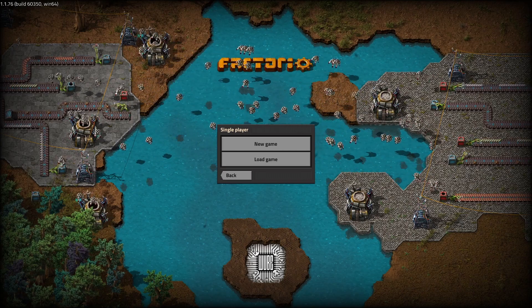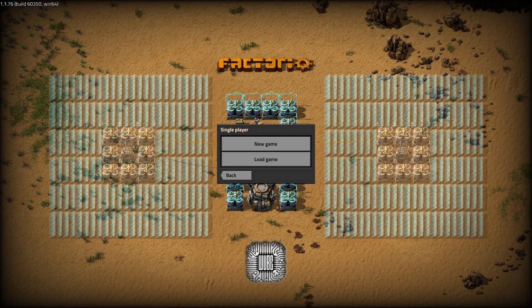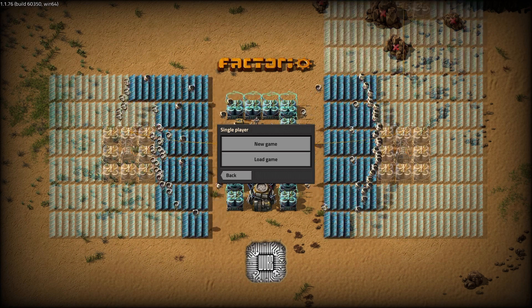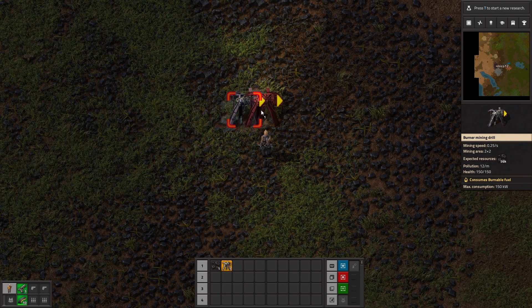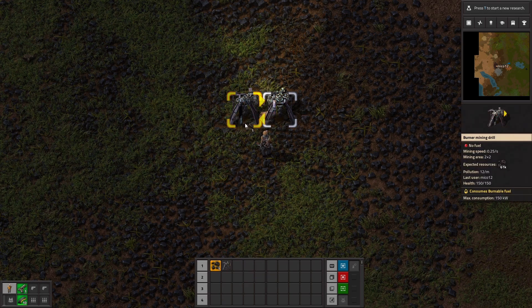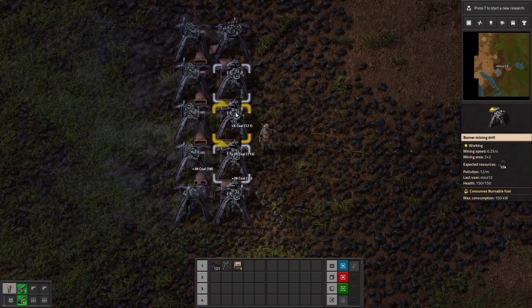To start your base you need a lot of coal and iron. So my tip is: first, build your coal drills to output items to the next drill. With this they will never run out of coal, and you can always take some of it by pressing Control and left mouse button on them.